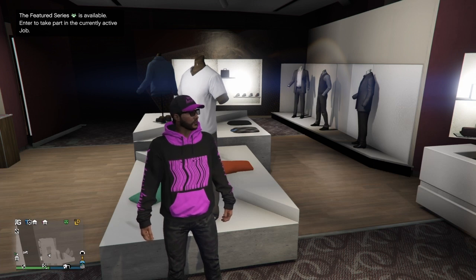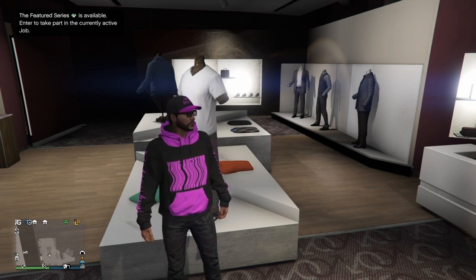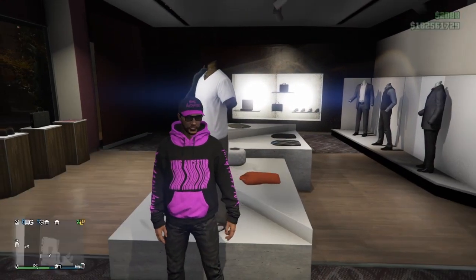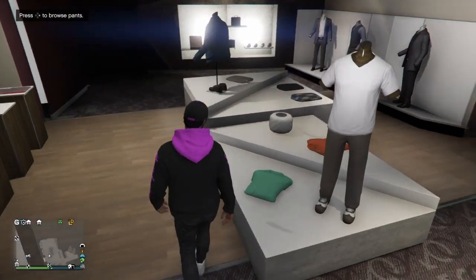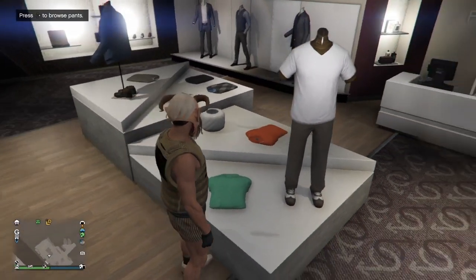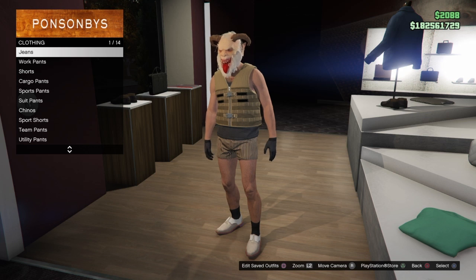What you're going to do to start this out is you're going to be on your male character and come to any clothing store — it doesn't matter where, as I said anyone will work. Once you're here, basically what we're going to do is just copy these outfit components.